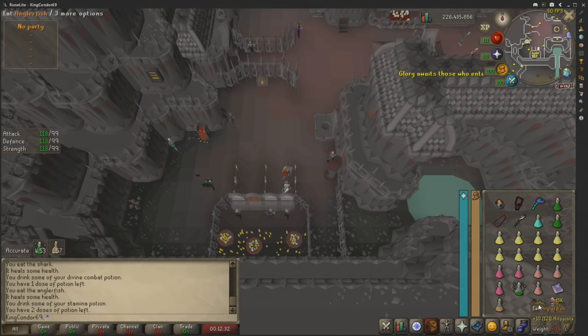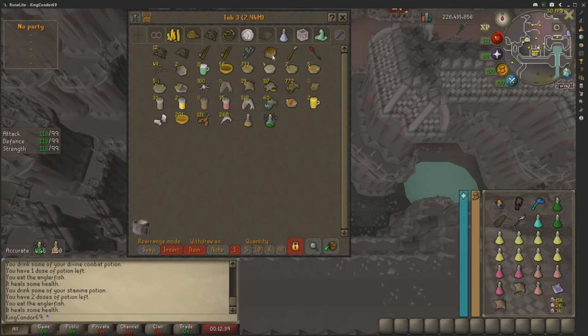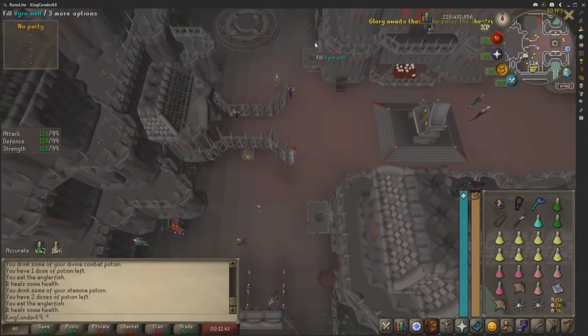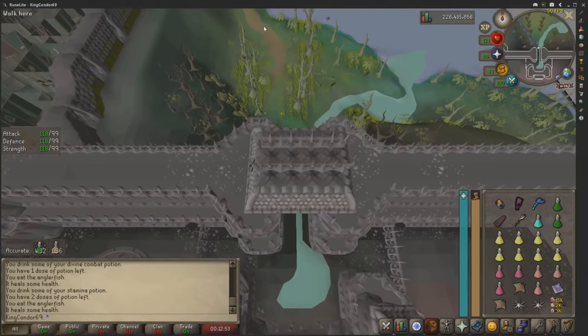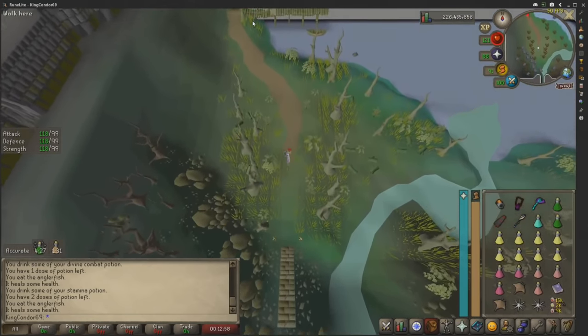I'm going to go ahead right now and pre-pop with my stamina, super combat, and my anglerfish. We're going to put those away and grab two hard food — two Karambwans and two Manta rays, or something better. I've got game sounds on as well so that you can identify the mechanics a hell of a lot easier. Sorry if they're loud and cancerous.